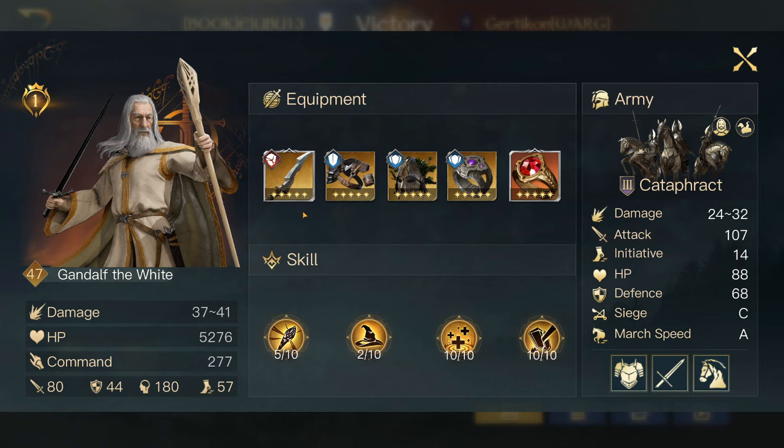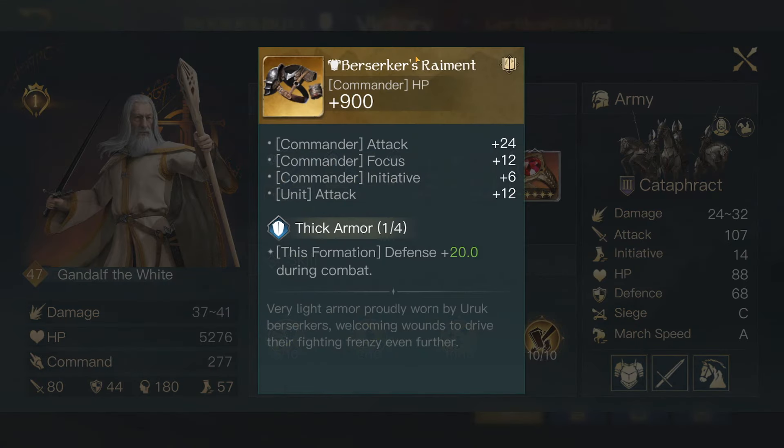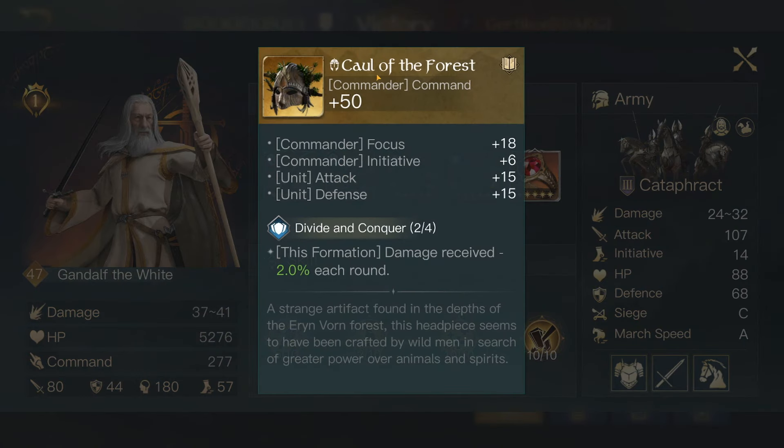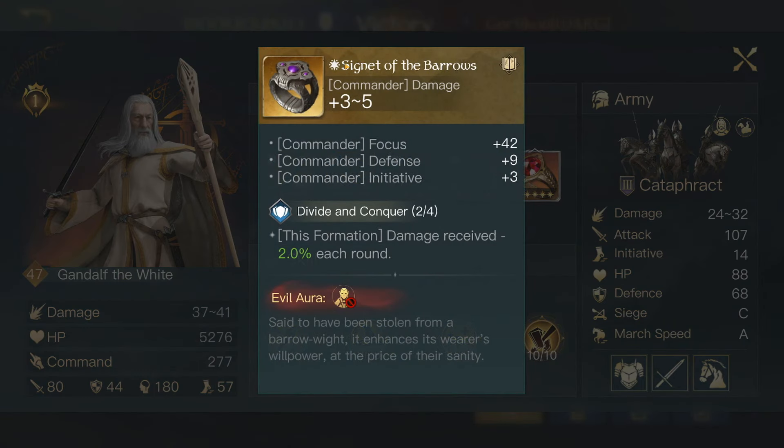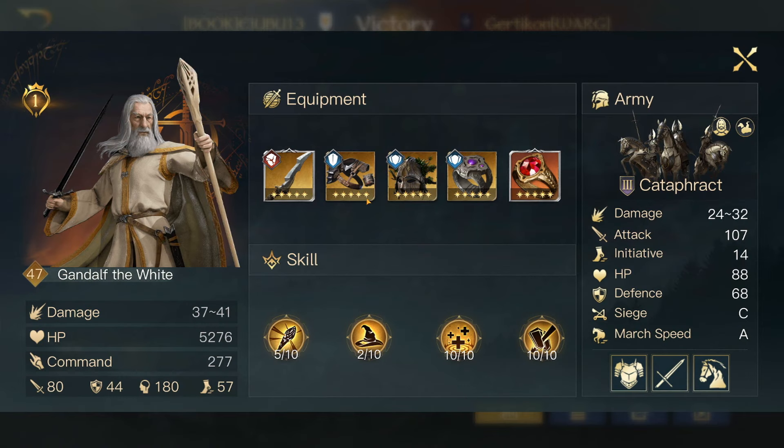So I had two builds. I'll show you this first build and then the second one which I changed a little bit. With my gear I was using the Sandclaw that gives plus six initiative, the Berserker's Raiment which gives plus six initiative, the Coal of the Forest which gives initiative plus six, and then a Signet of the Barrows that gave initiative plus three. So my initiative at level 47, Zenith 1 Gandalf the White, was 57.